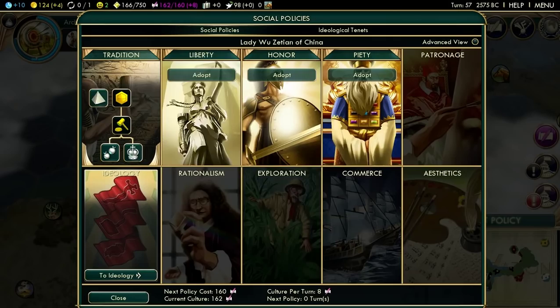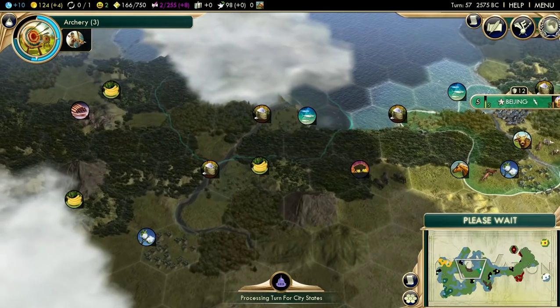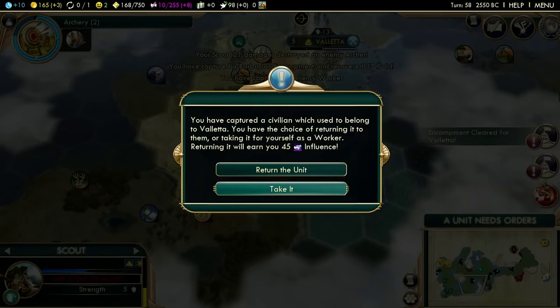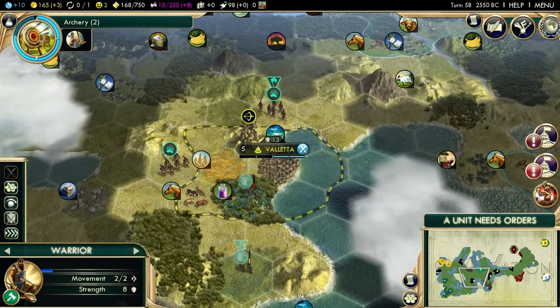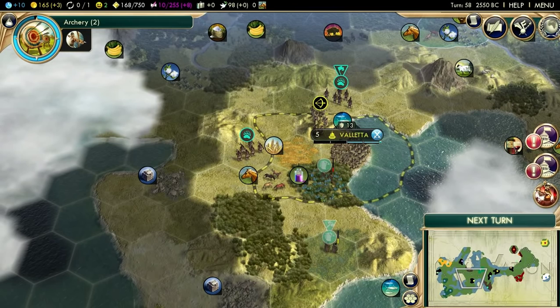Let's grab Landed Elite - my happiness is currently not an issue, so let's make Beijing grow a little bit quicker. I have to consider where I want my expansion to go. Pocatello kind of snatched one spot away from me, which makes me a little sad. We got scouts with vision - let's take the worker. And now I'm allied with Valletta, which is amazing. They'll give me a military unit every 25 turns, which is insane. The city-state knows the Legion - the Roman swordsman, which can build forts.